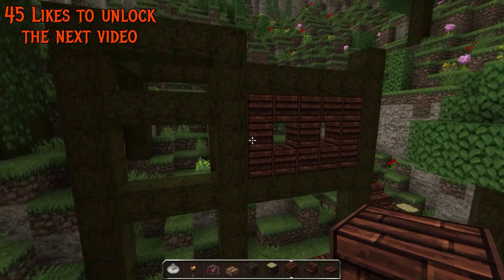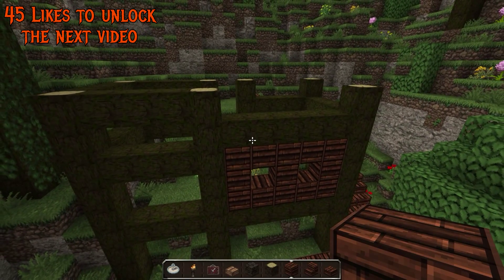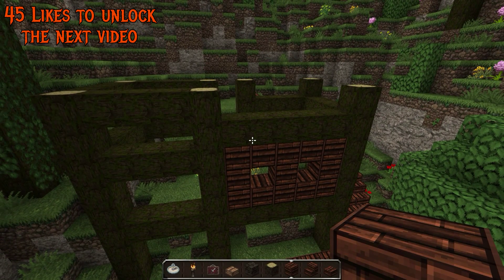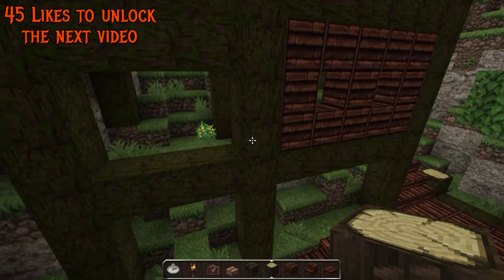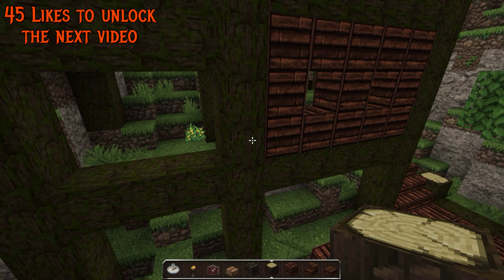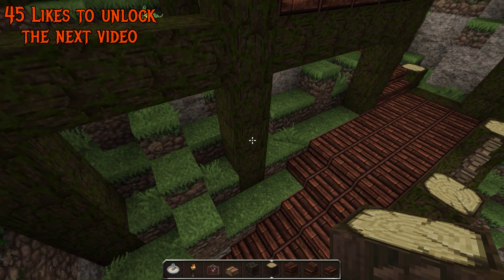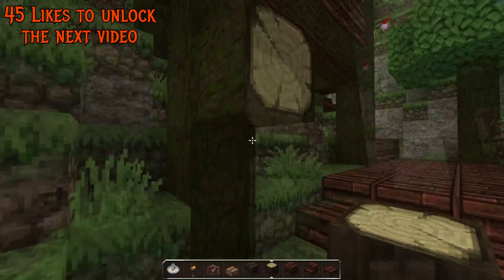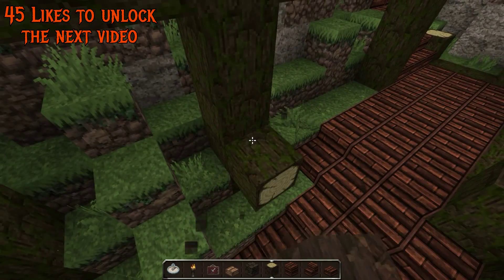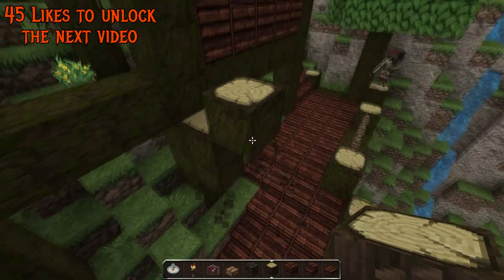So we already have to add maybe something around here. What could that be? Let's get creative. Maybe the underside of a ship could be here. Okay, let's see — so we are at the top of the ship, so the front. The front is something going like this.